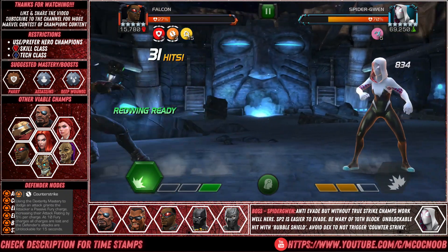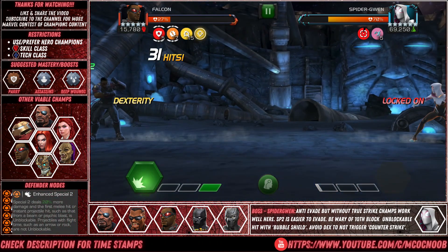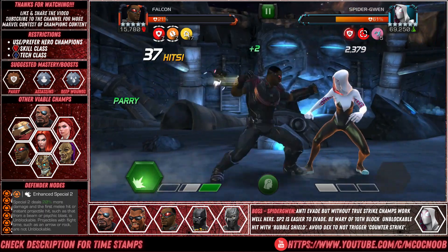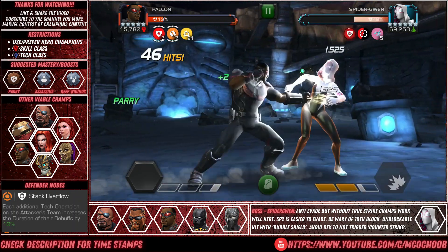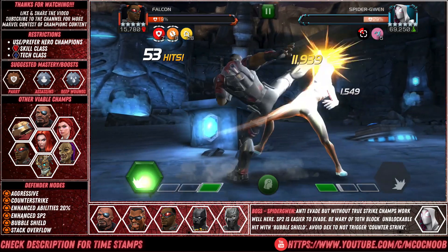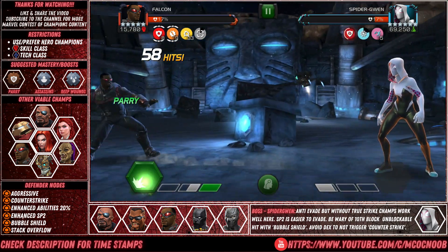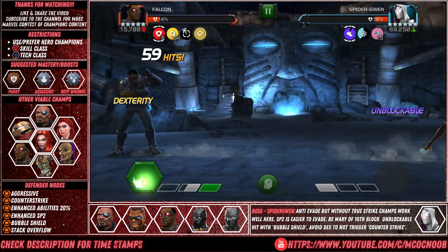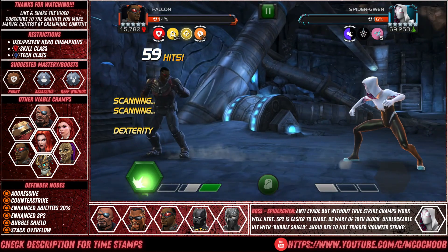I'm going to use Falcon, who makes the fight super easy — just stay back, use your Locked On, then parry and start hitting her. She will not evade. Most anti-evade champions will work nicely here. Hulkbuster works really well. You can also use Black Widow OG with her Subtlety, or Black Widow Deadly Origin with all her shocks. Nick Fury, once he goes down to his LMD at 30%, bypasses her evades. The new champion Jabari Panther will also work really well here. Just bring an anti-evade champion and you're good to go.